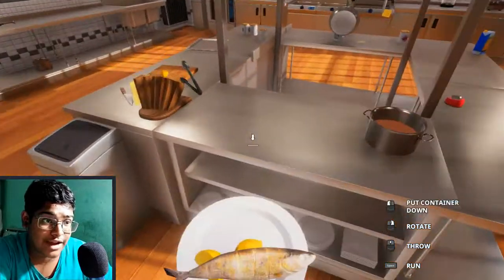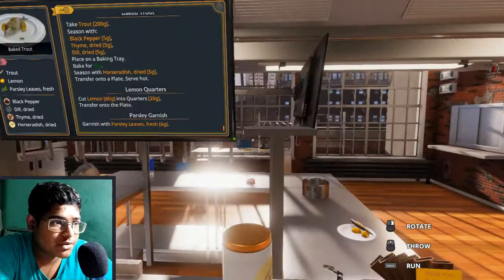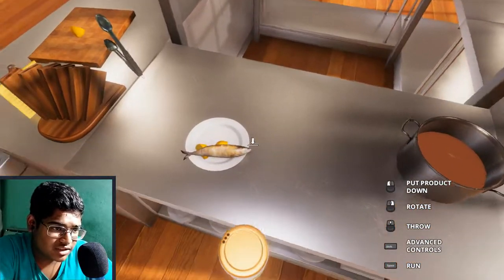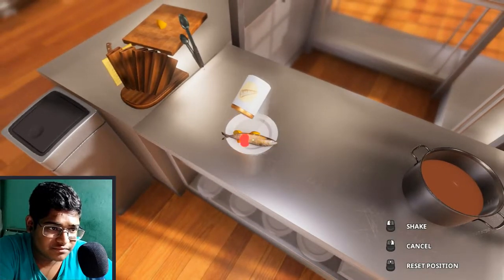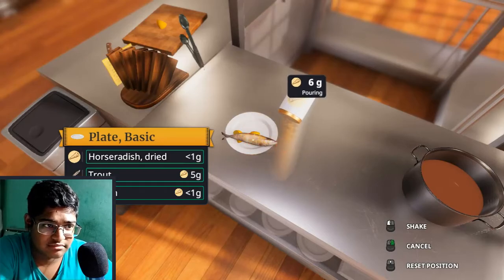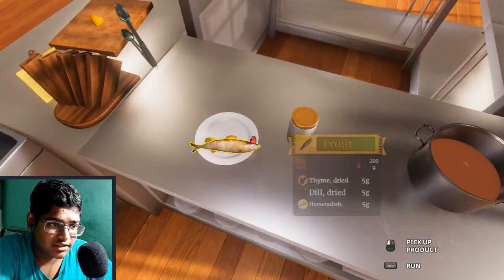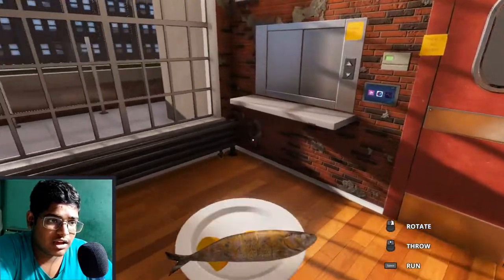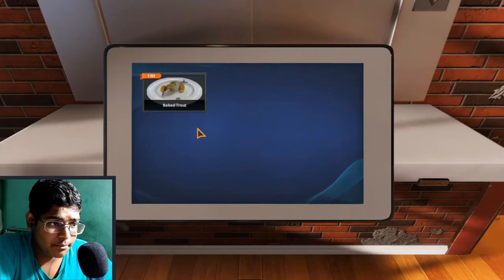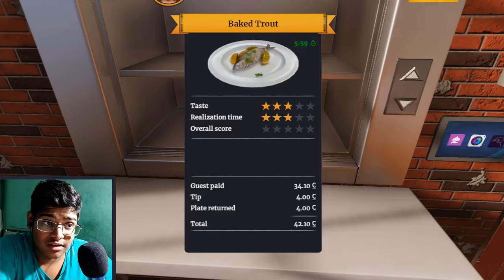I didn't put the horseradish there. I need the horseradish. How much do I need? Six grams — one, two, three, four, five, six. Apparently it's there, right? Okay, so it's done. And boom. And boom. Boom. Taste.